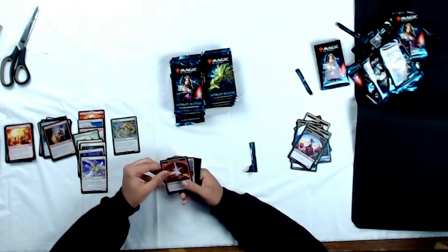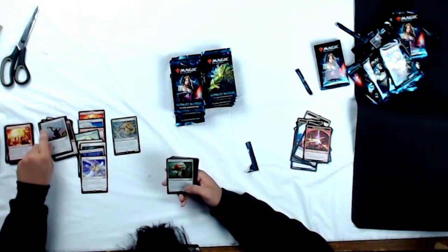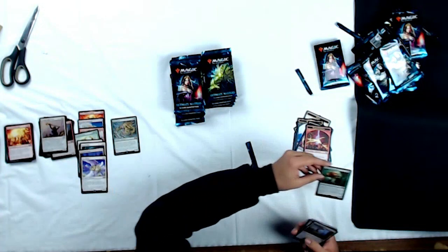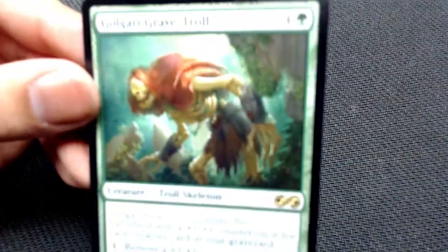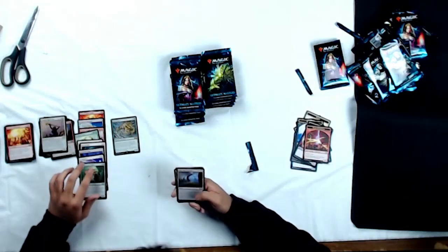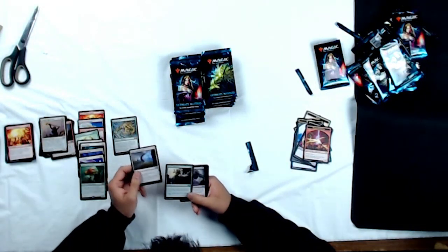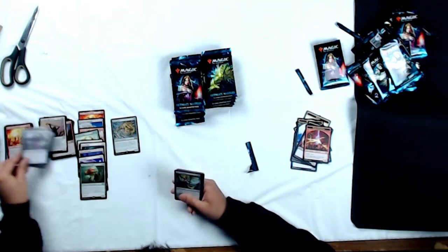So Spark Elemental as our token, High Priest of Penance as our foil, and a Golgari Grave-Troll. Holy crap — I have never even seen this art before, this is brand new art. Look at that dude, he is terrifying. Absolutely terrifying, and he's a beast in Dredge decks. Uncommons: Mage-Ring Network, Become Immense, and Gravestrength.